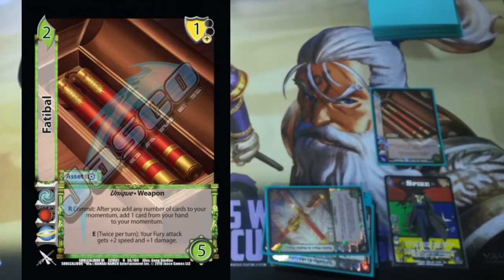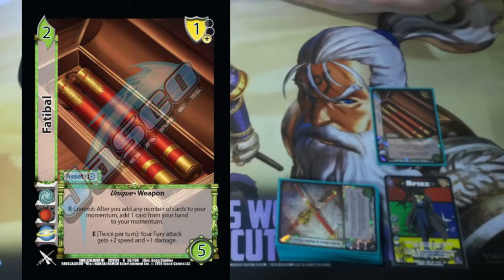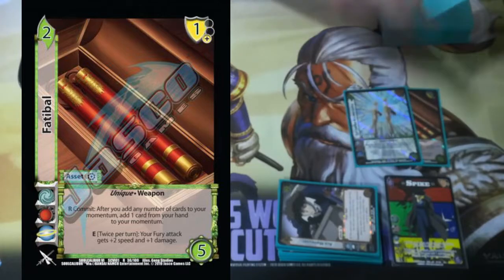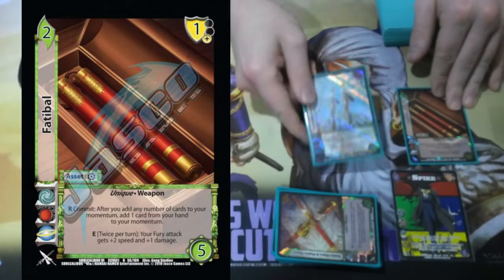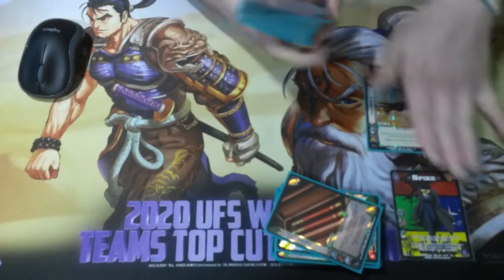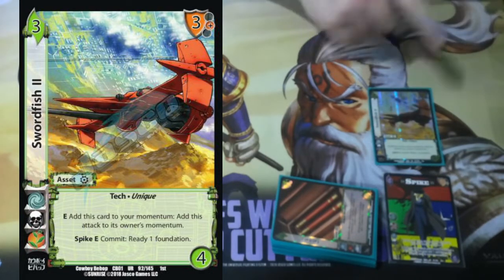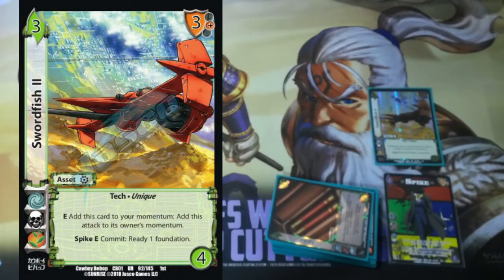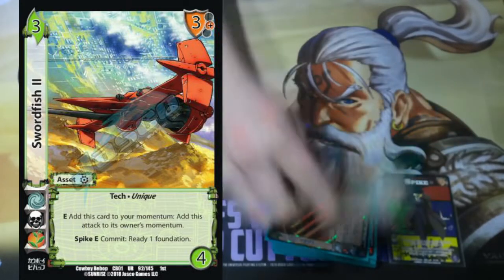The next asset is Fatty Ball. If any of my attacks were Fury, it can get plus 2 speed and plus 1 damage. But more importantly, it says response commit: after you add any number of cards to your momentum, add a card from your hand to your momentum. It's like a worse version of Loka. These two work together to just help fuel Spike a little bit quicker, turning bad foundations into good attacks. And then the last asset is Swordfish 2. It negates an entire attack and gives itself a momentum, and it also has a Spike enhance of readying one foundation by committing it, so it kind of counts as a foundation. This card's fine, but it's not what the deck wants to do, so it's at the very end.